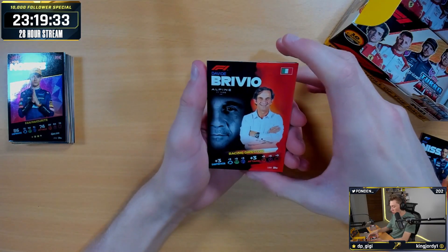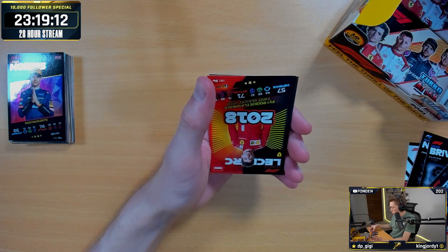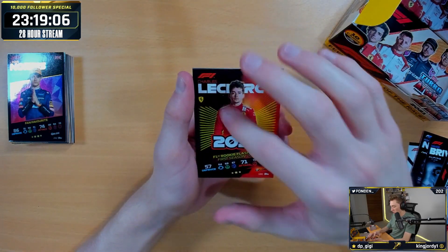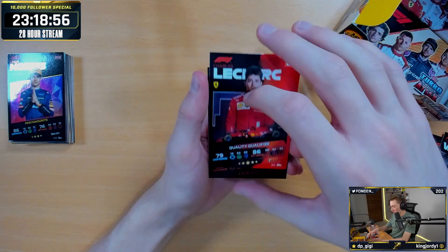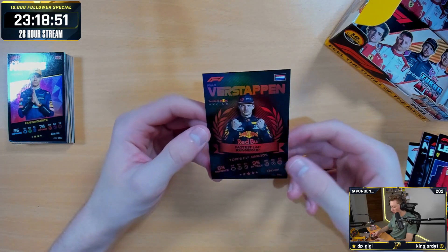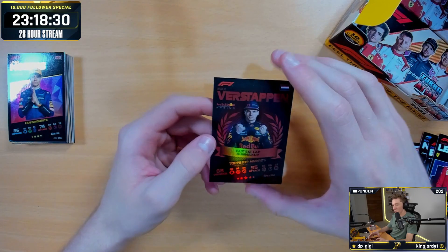Next pack. We've got a fresh Team Principal — actually a Racing Director, Davide Brivio for Alpine. We've got the Rookie Flashback from 2018 — Leclerc's good but I'm going to keep saying I don't like this card. We've got Frederic Vasseur Team Principal. Charlotte Leclerc quality qualifier again. And on the end, we've got the Max Verstappen Fastest Lap Runner-Up card. How can he be runner-up for fastest lap? It would be second most fastest laps in the season. There's no way he got more fastest laps than Valtteri Bottas — surely not.